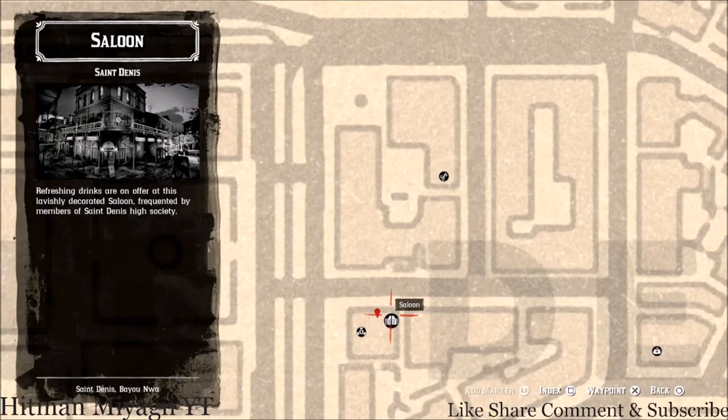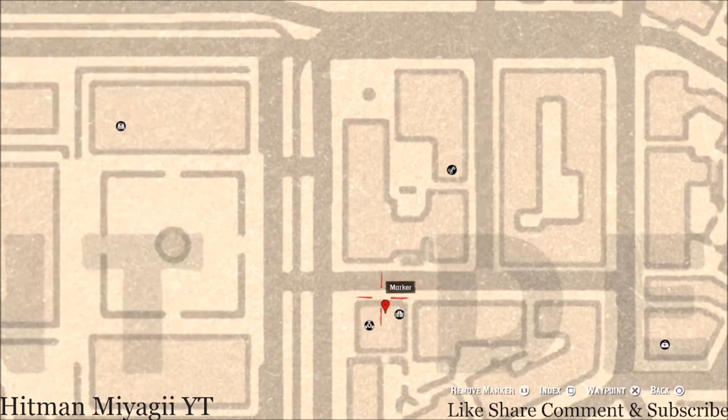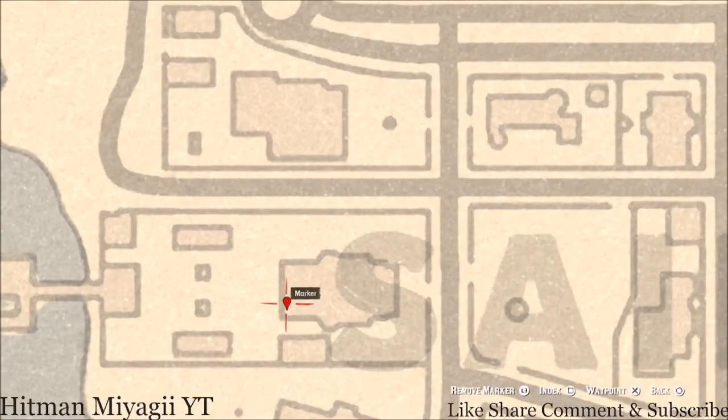At this next marker, right inside the saloon here, there's a family heirloom on the second floor. Go inside the saloon, go up the stairway to the second floor, enter the only room you can enter, and right in front of the bed there's a wash stand or shaving stand. On that you'll get a Cherry Wood Comb, which is a family heirloom.